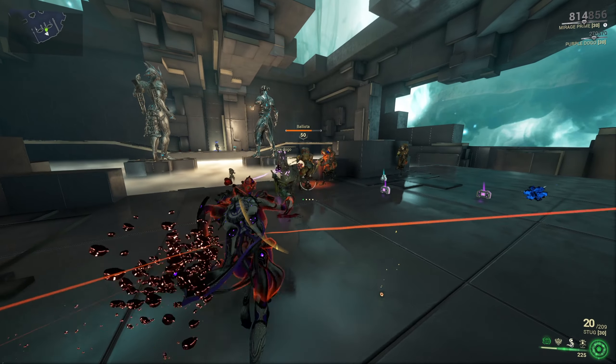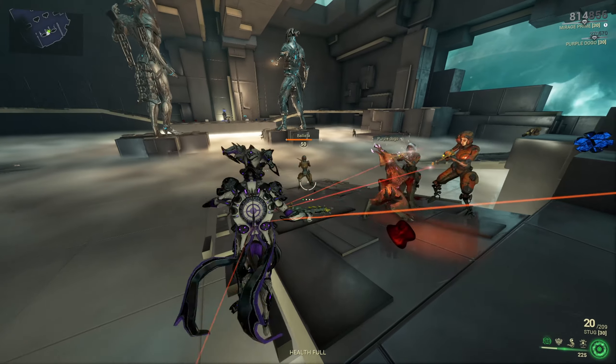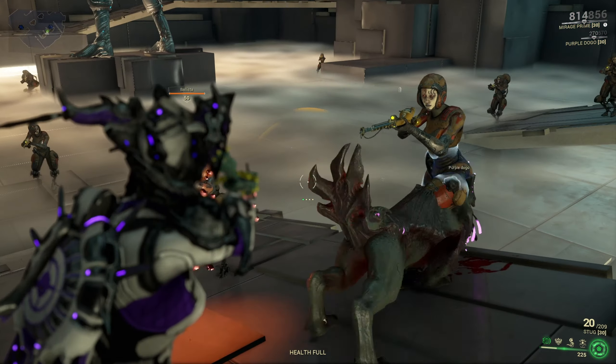The spit will also do a low amount of damage with the corrosive status effect, so it might remove some armor from enemies for a while if the corrosive status applies. It is great to use against the Grineer.